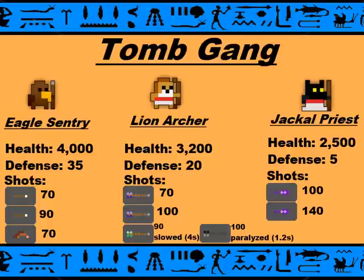I like to call them Bacon Tossers. And second, we have the Lion Archer with 3,200 health and 20 defense. Now, these shoot even if you're cloaked, so be careful if you're rushing on a Rogue. And the Jackal Priest has 2,500 health and 5 defense. They're not that much of a threat compared to the Bacon Tosser, because he shoots around in circles and flings bacon at you. And the Lion Archer paralyzes you and can screw you over.